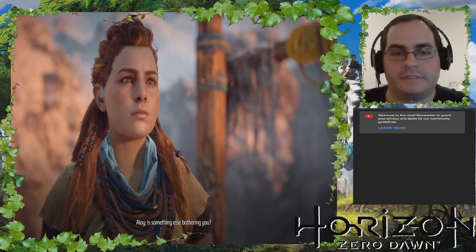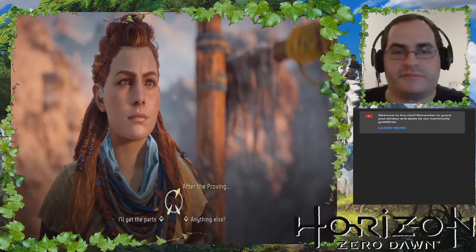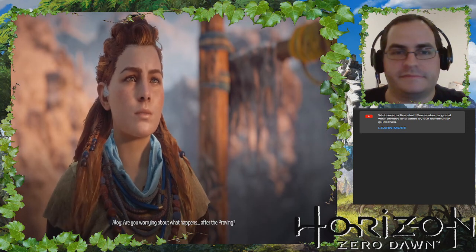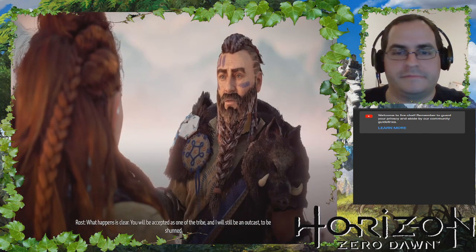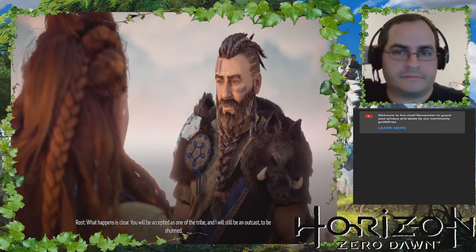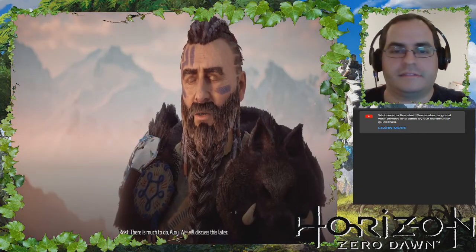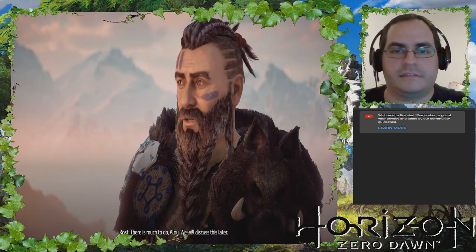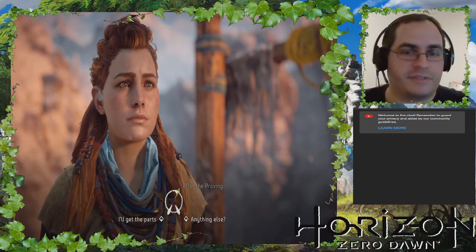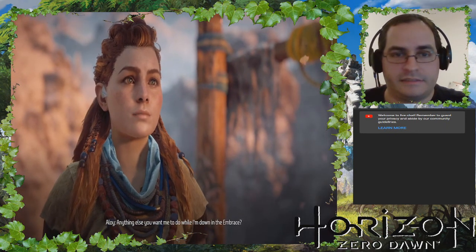'Is something else bothering you?' 'No, I'm fine.' He's not fine — when people say that, they're not fine. 'Are you worrying about what happens after the proving?' 'What happens is clear — you will be accepted as one of the tribe, and I will still be an outcast to be shunned.' Aww, Rost. 'Even if the tribe accepts me, I won't.' 'There is much to do, Aloy. We will discuss this later.' He doesn't want to deal with it right now — he's emotionally not ready for this parting.